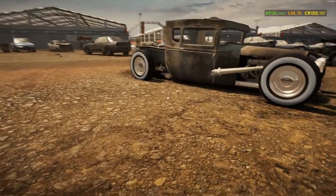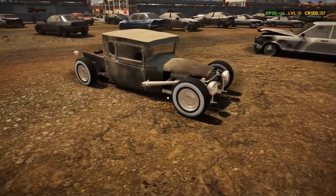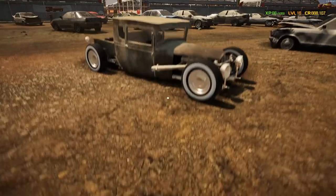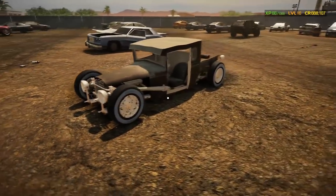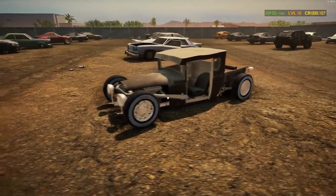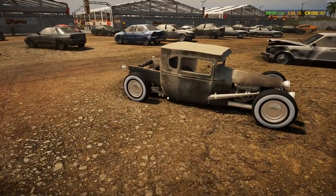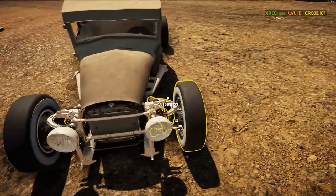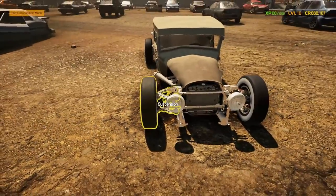This is pretty awesome. In real life, I have a 1931 Ford Model A 5-window coupe going for that old school hot rod look. So I love this kind of stuff in real life and in game. I think we're going to have to make a play on this one. This would be a lot of fun to do. The only thing I'm not crazy about is the double wishbone front suspension on an old school classic hot rod like this.